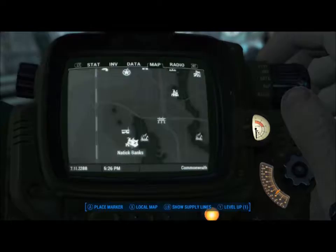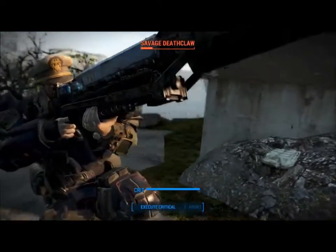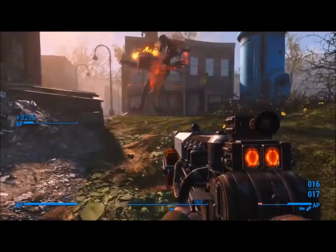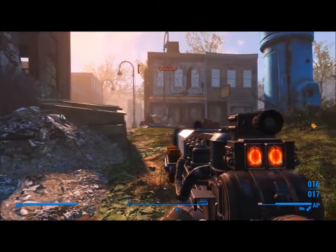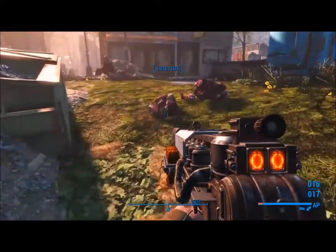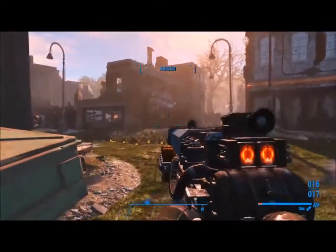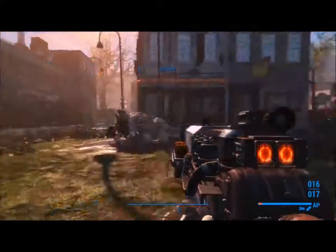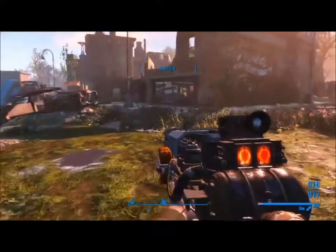So I wanted to go to Nautical Banks because it's like this small little town. I decided this would be a really cool place that I could build my own settlement, so I took my Vertibird and flew on down there and proceeded to clear the area first.